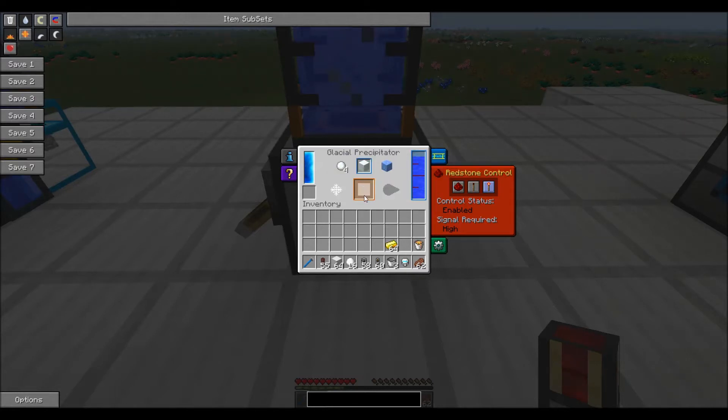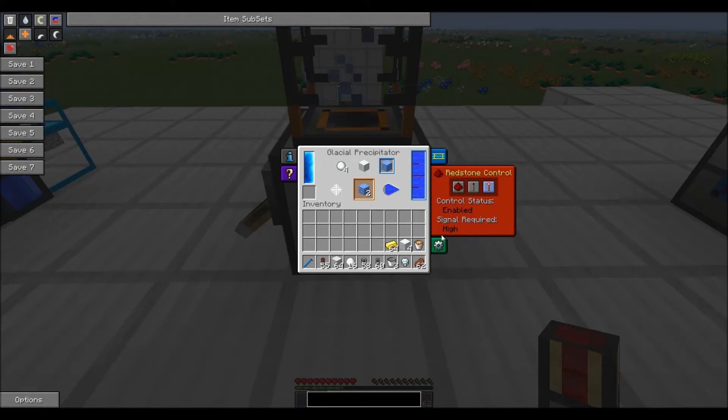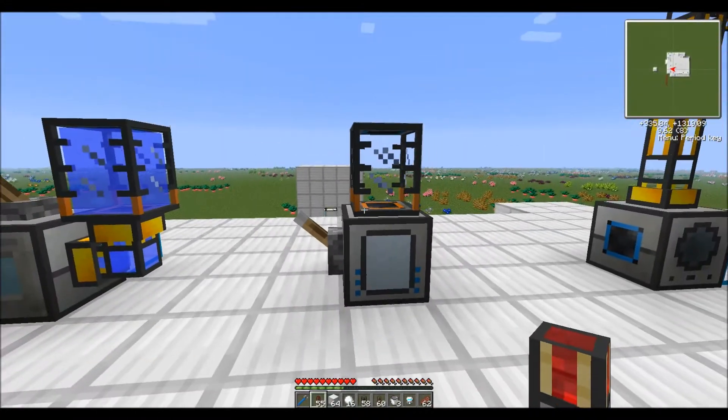If I switch it to snow, it takes a similar amount of water, and then switch it to ice. Just be aware that if you ever switch it and it's not making anything — ice actually takes a fairly significant amount of water, but works quite well. Same tabs as everything else: you can see its power usage, redstone controls, and you can set its configuration.